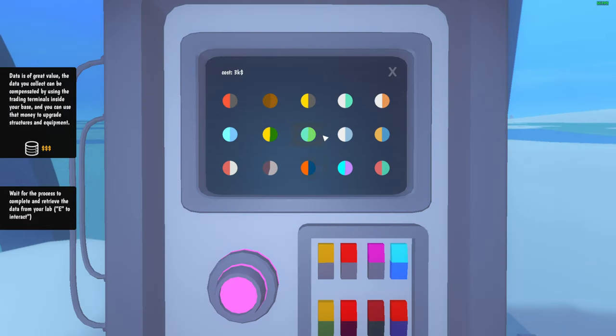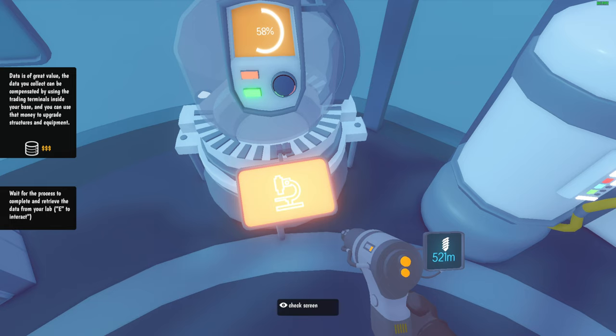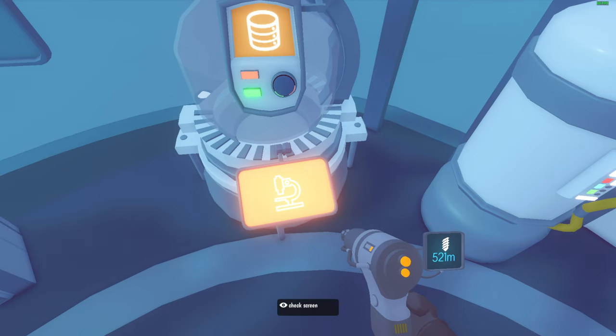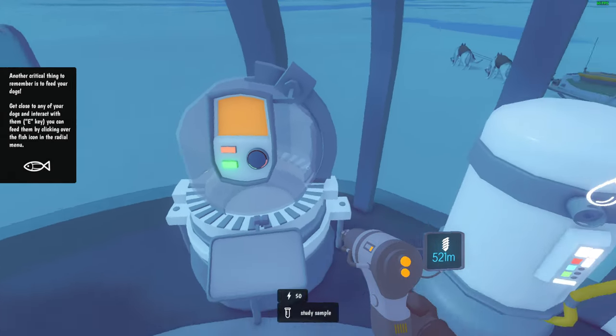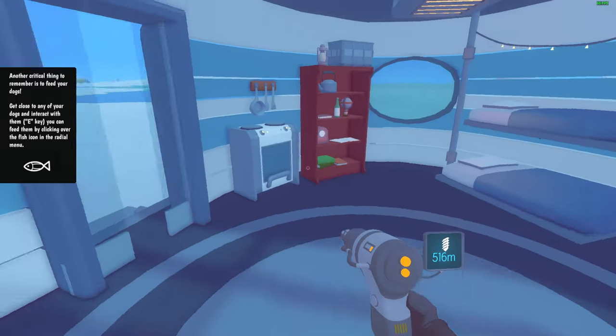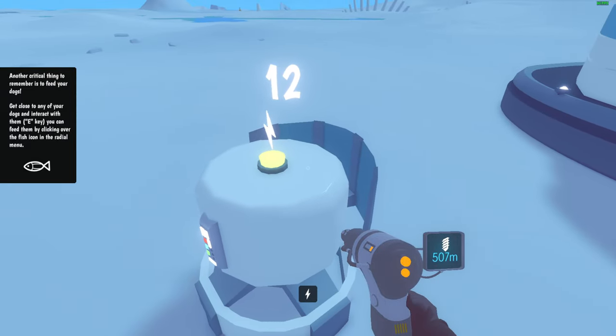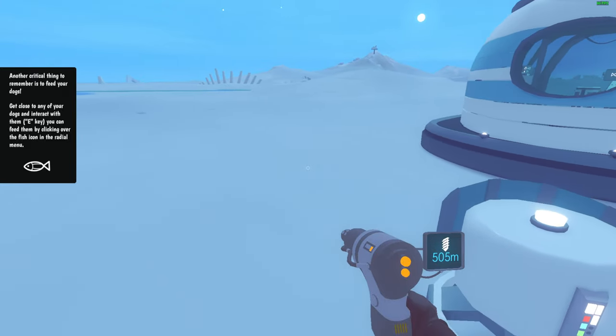How do we make water? Data is of great value — the data you collect can be compensated at the trading terminal inside your base, and you can use that money to upgrade structures and equipment. So we trade data. Wait — this thing requires 50 energy to work. That's expensive. How much energy does it give? It only gives me 12. So I'm going to be here all day grabbing energy.